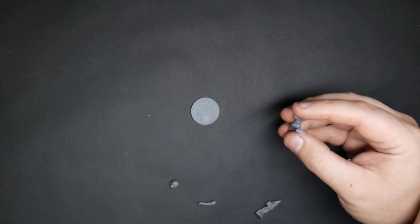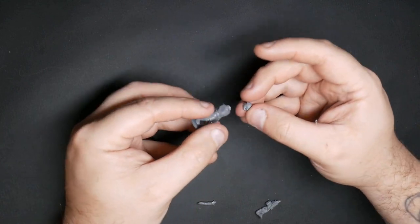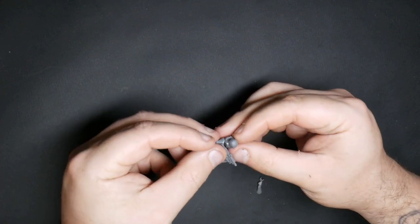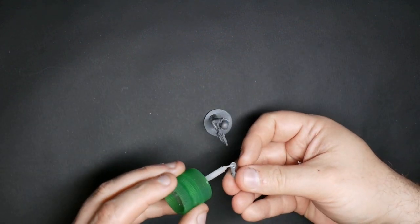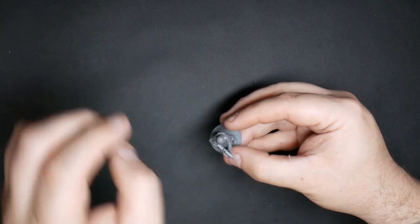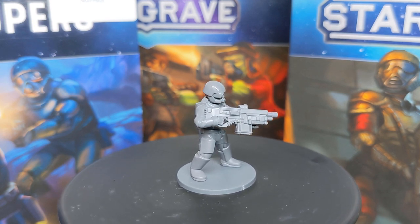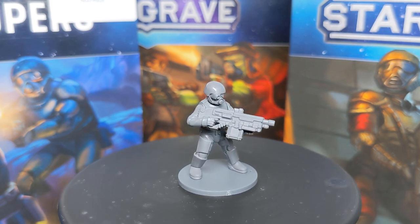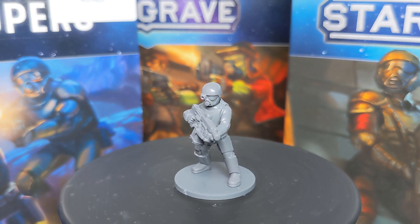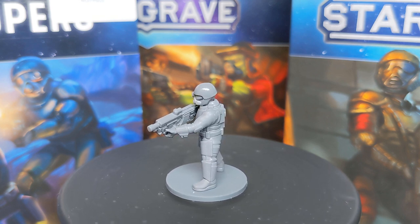And then the gunner: rapid fire, pistol, heavy armor and knife. Again a heavy-armored body, helmeted head with a bionic eye, heavy rifle and a support arm — everything came off the troopers sprue, because all the big bulky heavy stuff comes off the troopers sprue. It might sound like you'd burn through that sprue quickly, but actually you don't tend to play a ton of heavy-armored guys in your crews, so there's plenty to go around, and the extra weapon, helmet and arm options can all just be used with the other sprues anyway. The gunner looks really cool — just a dude with a big gun at the end of the day.